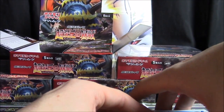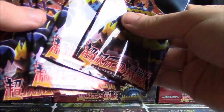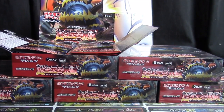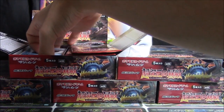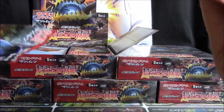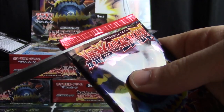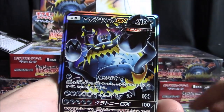I'd guess I'm done with hyper rares for this expansion. I've pulled two already — Gyarados and Alolan Exeggutor — so that's probably tapped out. I'm still missing the Guzzlord super rare, obviously the hyper rare as well. In terms of ultra rares I'm missing the ultra rare water energy, and there's another trainer card that's eluding me that I know is an ultra rare.